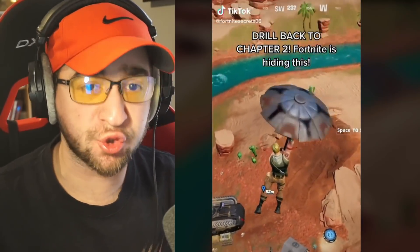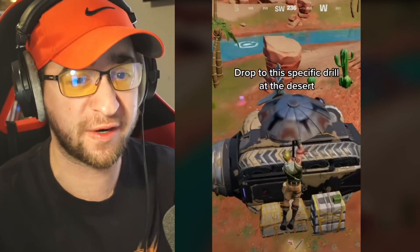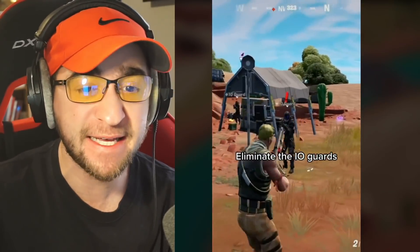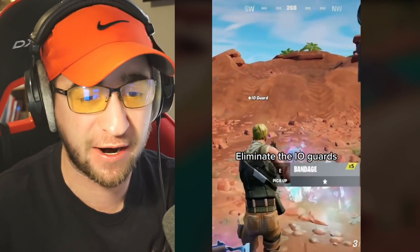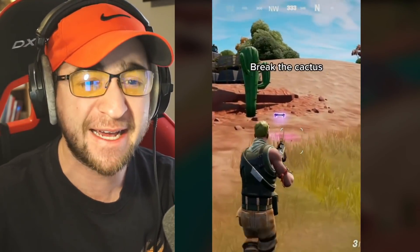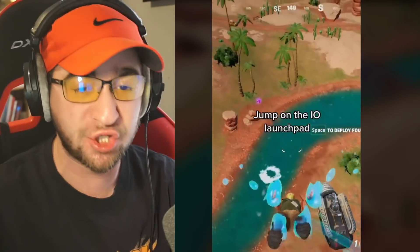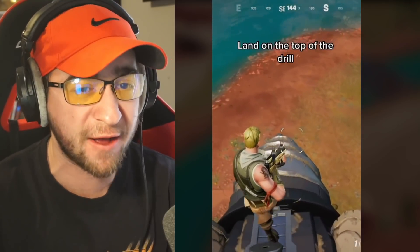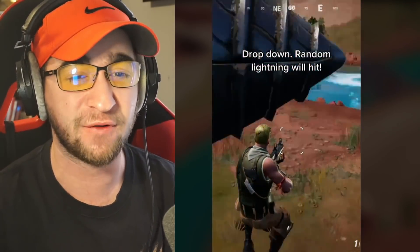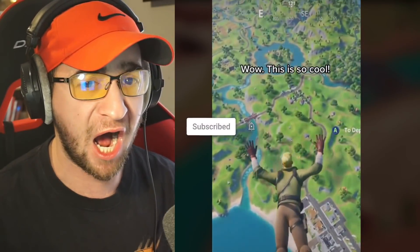Apparently you can use the IO drill to drill back to Chapter 2. Drop down to the specific drill at the desert — this very well could be real. Eliminate the IO guards — the IO guards were in Chapter 2, so this could make sense. Then break the cactus, jump on the IO launch pad, and land on top of the drill. Random lightning will hit — there wasn't even a storm. Drop back down and press the button. I have no idea if this is real, let's try it out.